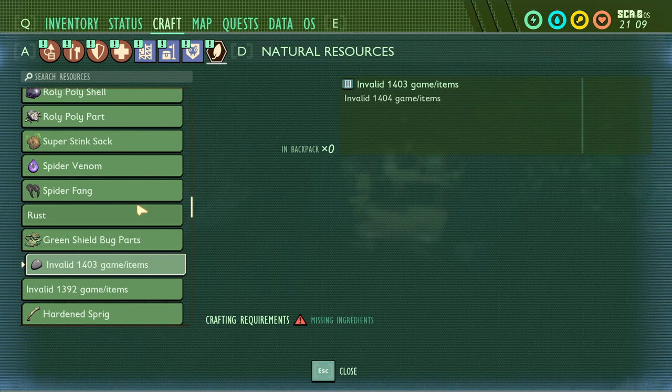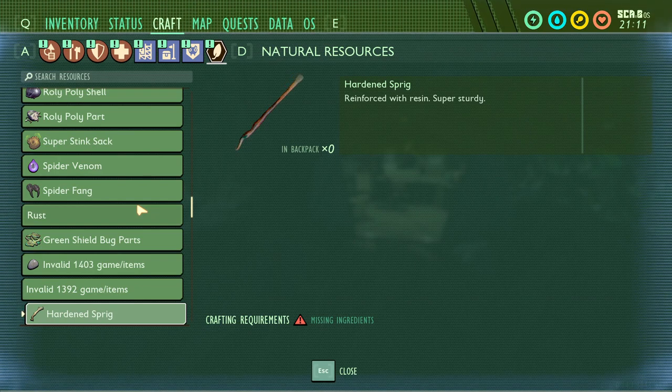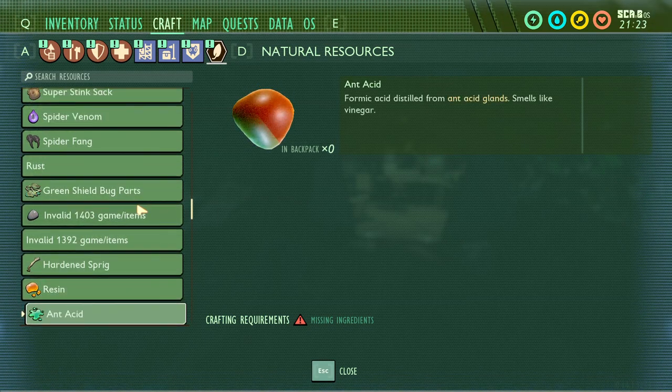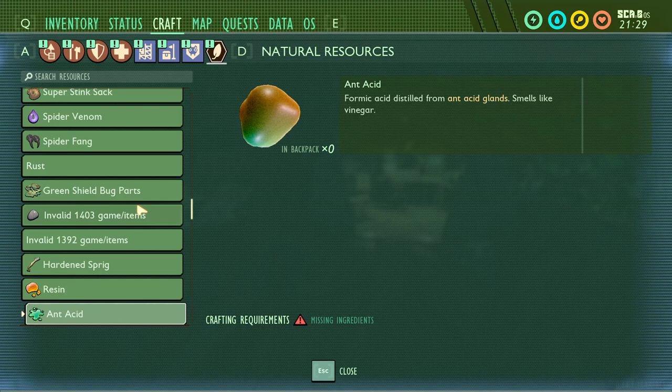Green shield bug parts are already in the game. Now we get into some weird stuff — Invalid 1403 and Invalid 1392 are two items I have no idea about, one looks like a pebblet. Hardened sprigs are described as a sprig reinforced with resin, super sturdy, possibly a way to make more advanced weapons, gear, or buildings. Resin applied to materials to strengthen them — maybe we get a resin tree or find a bottle of resin in the shed. Ant acid — formic acid distilled from ant acid glands, smells like vinegar — a possible addition.